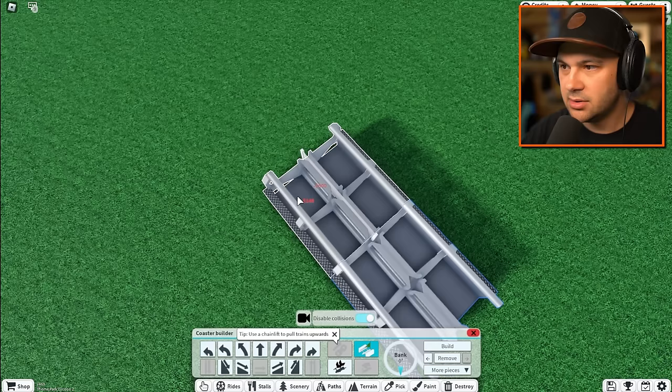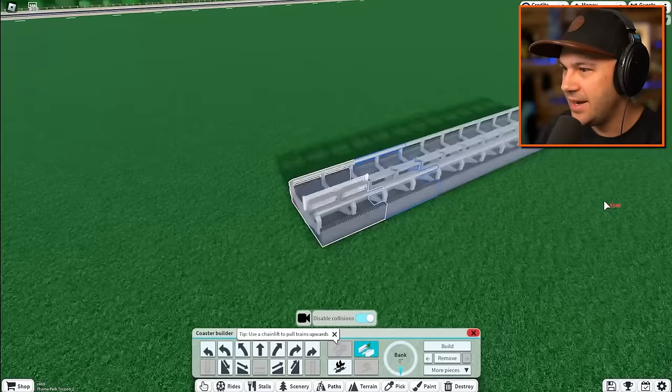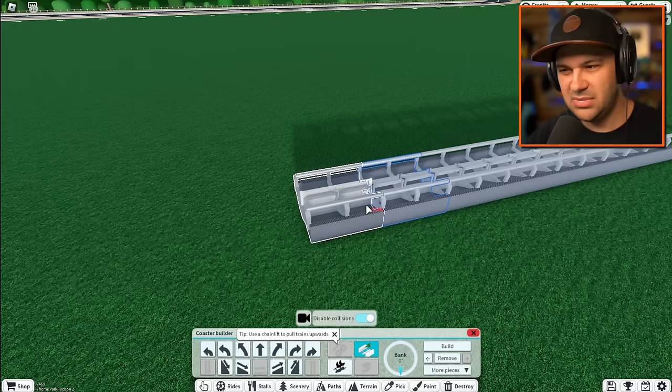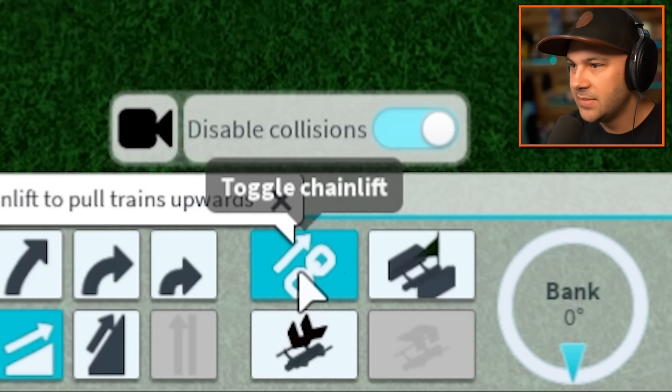I'm officially in build mode. This is our starting track - this will decide how long the actual cart is. We need to start going up and add chains. They probably have a launcher style but it's a specific type of roller coaster, so let's do chain lift.